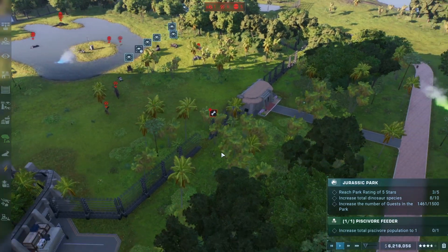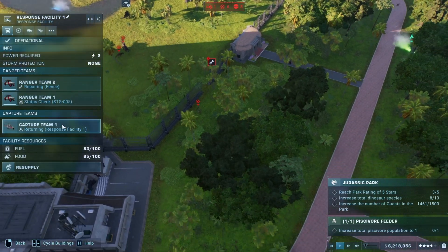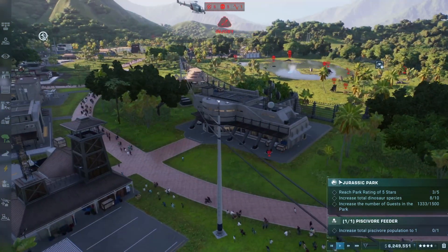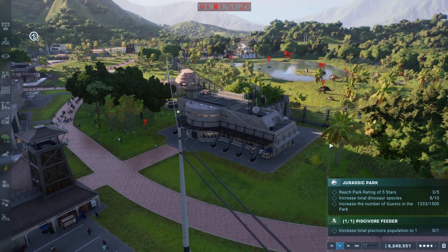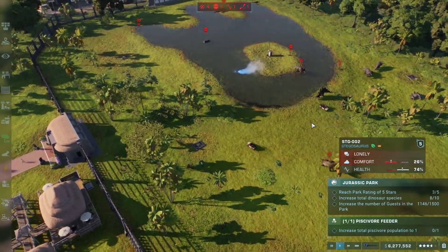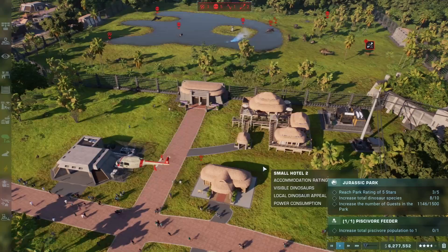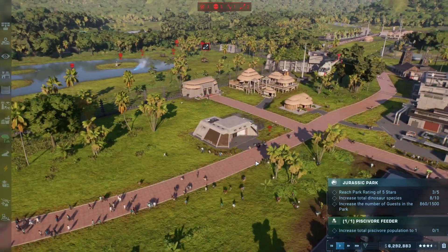The Dilophosaur making a run for it — he sees his chance. The park ranger coming in to repair the gate is just not quite there. The Dilophosaur made it out, also looking to score some bonus kills up against the park guests. The fence is back up. T-Rex returned to the enclosure and we'll get the Dilophosaur back in as soon as we can. Very hard to hit with the dart guns.